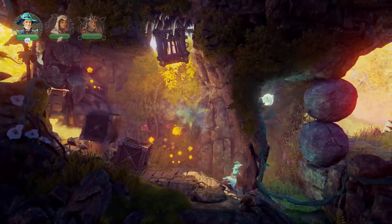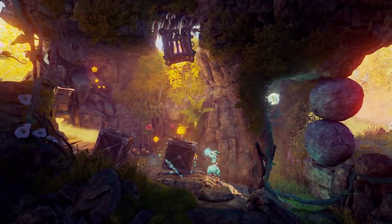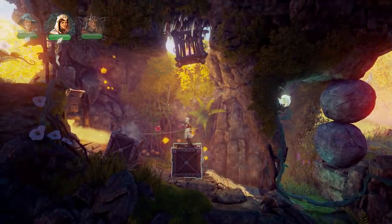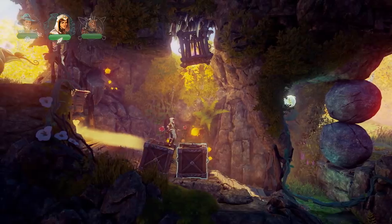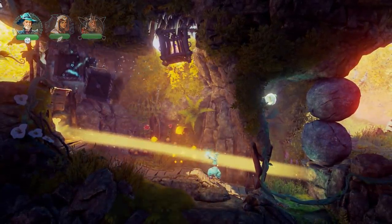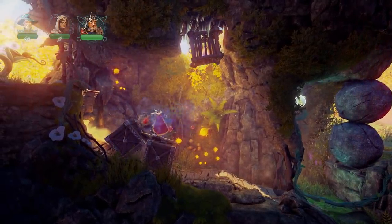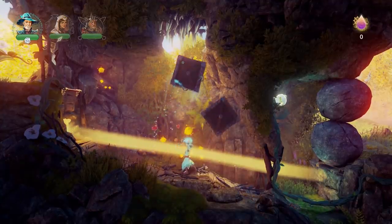Our way forward is blocked by those huge boulders, but we have a white flower on the right and the light beam coming from the left, so maybe we need to direct the light there. Let's try to move these boxes out of the way first. Maybe we can conjure them, levitate them up there.